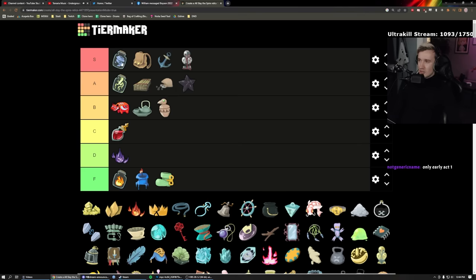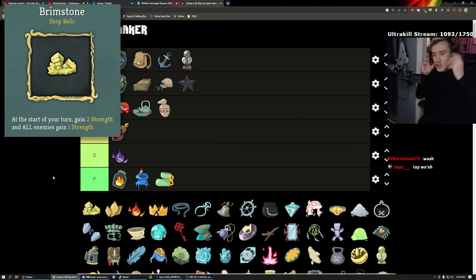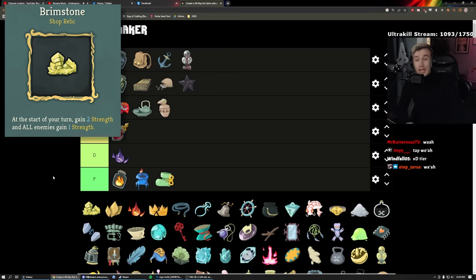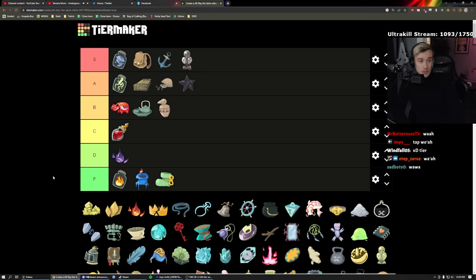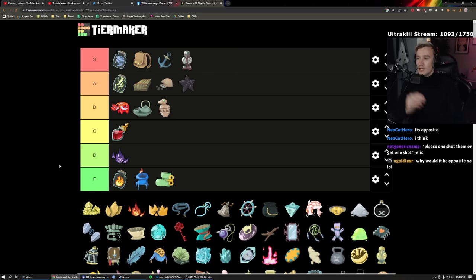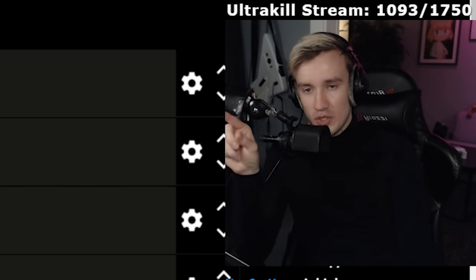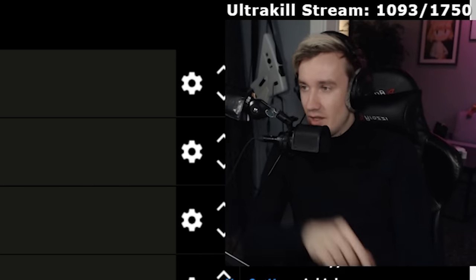Brimstone is an Ironclad-specific relic — every turn you gain two Strength for free, except the enemy also gains one Strength, so you scale faster but if you don't finish the fight fast you'll hurt. Keep in mind the heart has a 12-hit attack, so every turn you boost that by roughly 24 damage. The content from this thing is very good though, and when I see it I generally get it — it's just funny.